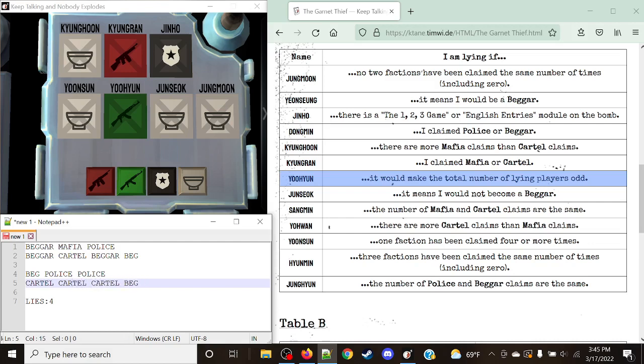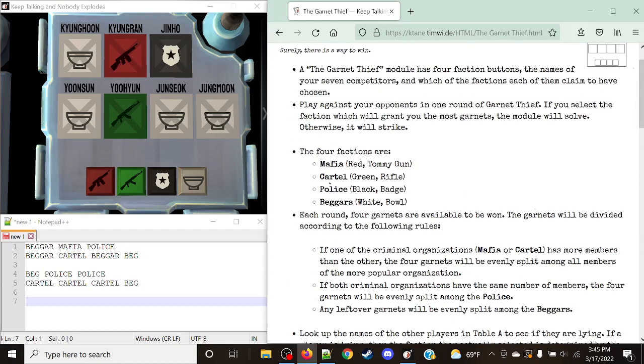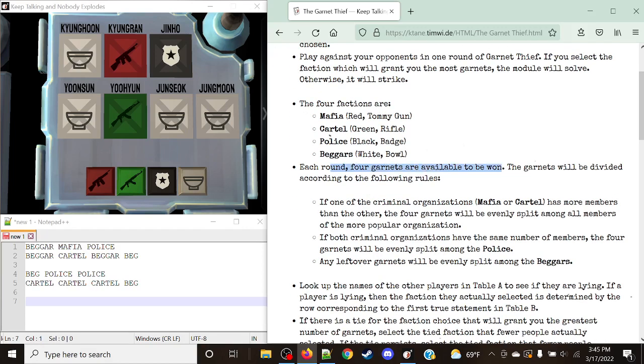We've now determined everyone's actual faction. They claimed to be one thing, but they actually are another. Let's look at the rules to see what we need to do to solve the module. Our goal is to achieve the most garnets possible. Each round, four garnets are available. If one of the criminal organizations — Mafia or Cartel — has more members than the other, the four garnets will be evenly split among all members of the more popular organization. If we join Cartel with four members, each gets one garnet.